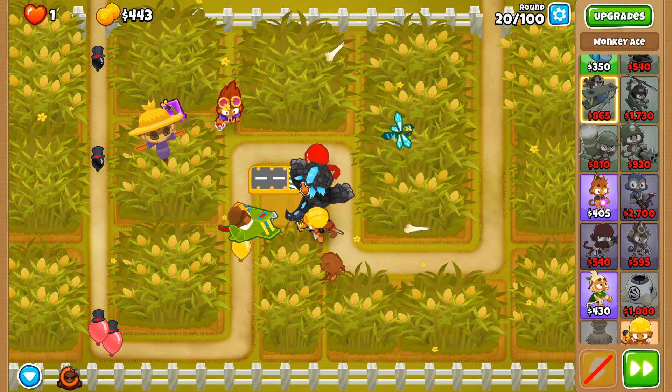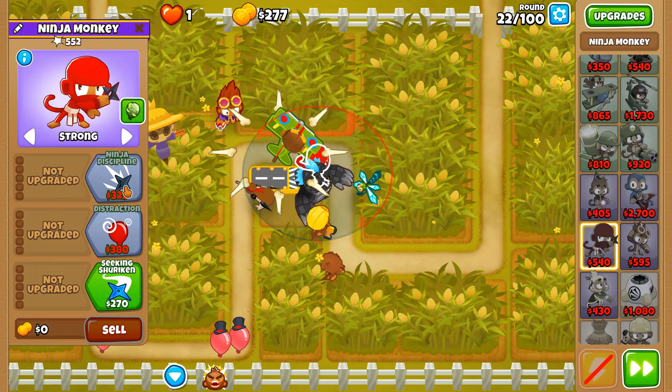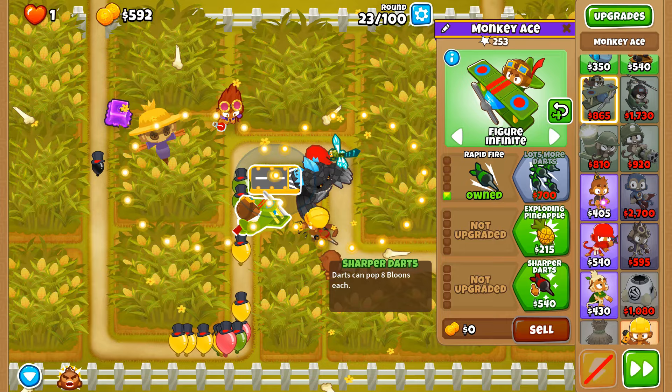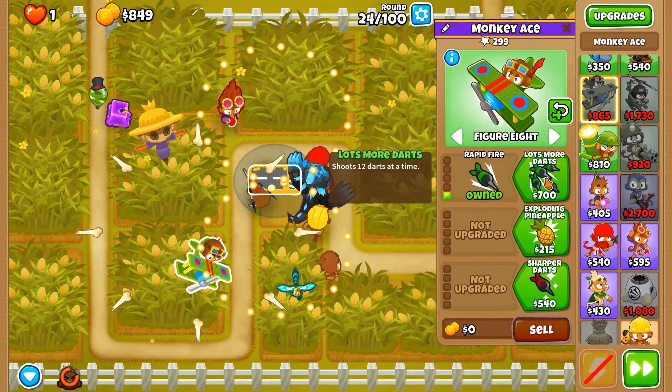Can we pop more? That is the fine question of the hour. Let's go with rapid fire. We don't have to worry about camo detection because our ninja monkey will deal with round 24 camo greens just fine. Round 23 still needs handling — there we go, that's better. A bit more kaiju power gets us over the finish line.